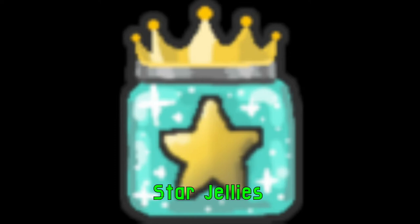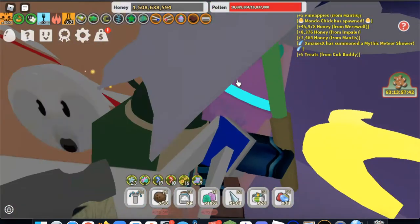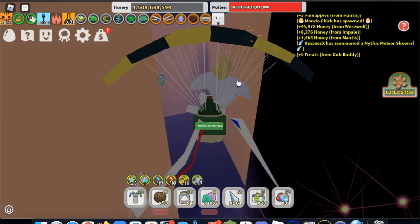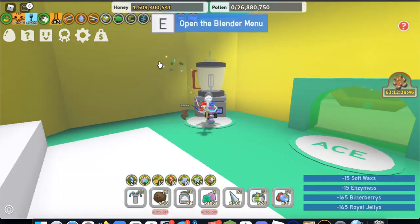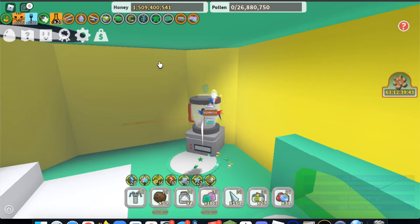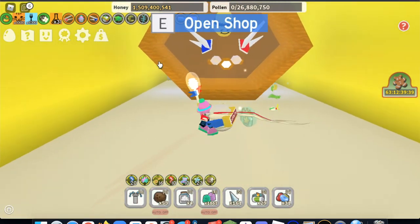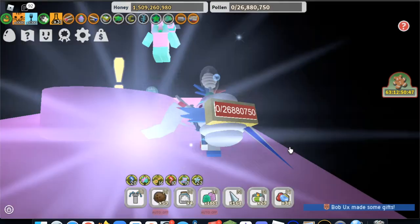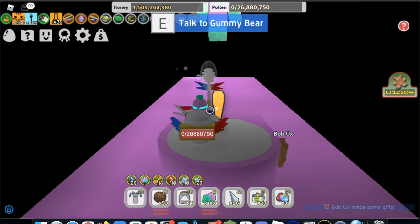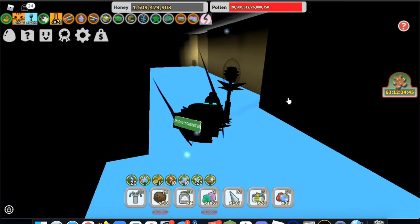Now I will show you where you can find all the star jellies around the map. In the dapper shop, there's an obby right outside — if you complete it along with the moon parkour, you will be able to find a star jelly. If you go into the badge bearers guild, you can find a star jelly right on top of a blender. If you unlock the ace shop, you will find a star jelly right in front of the tools. When you go into the gummy bear layer, there's a star jelly right in front of gummy bear. Lastly, if you go behind the petal shop, you will be able to find a star jelly.